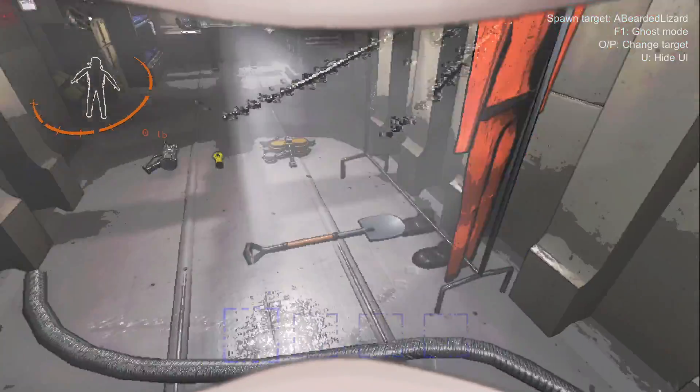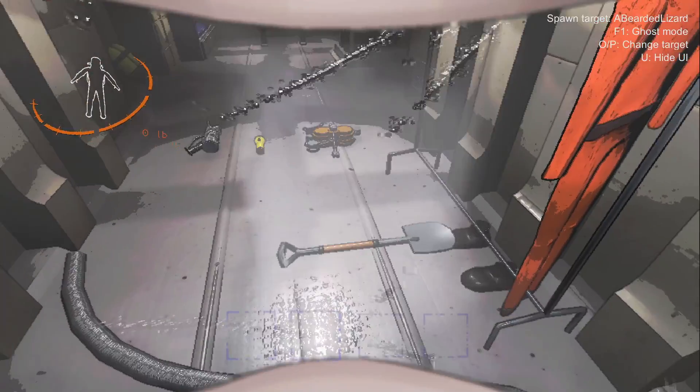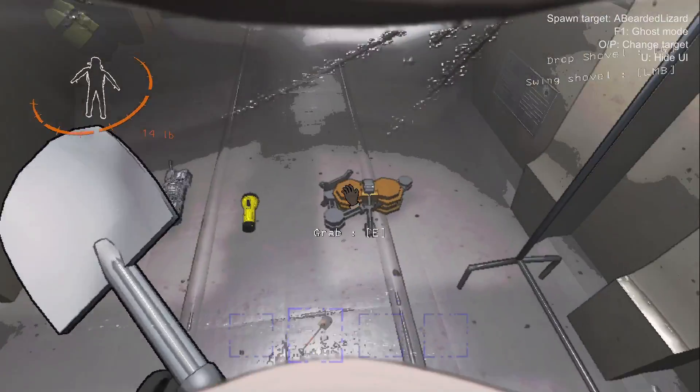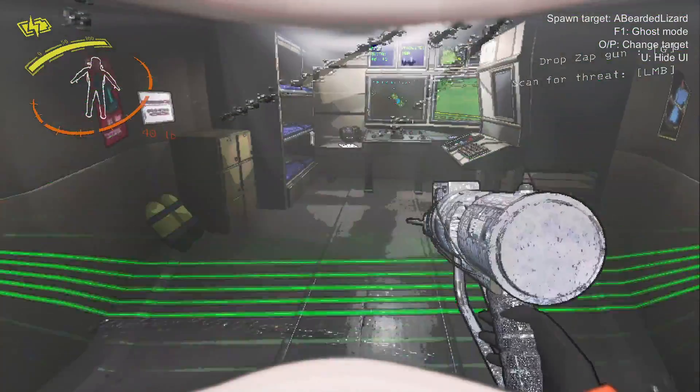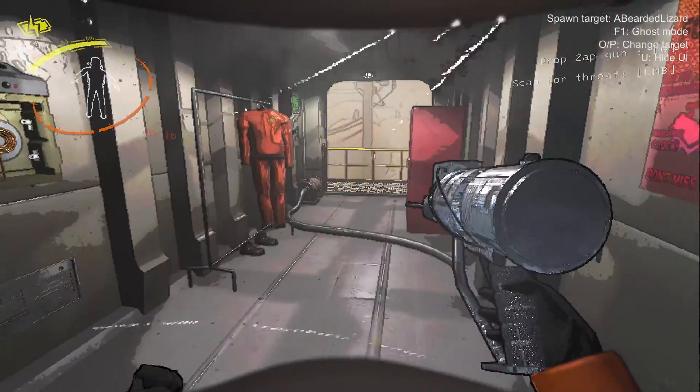So you've probably noticed at the bottom of your screen you have four item slots, but if you press your buttons on your keyboard, it won't actually access them. So I'm going to pick up all these items. I have the Zap Gun out right now, but even if I click one,